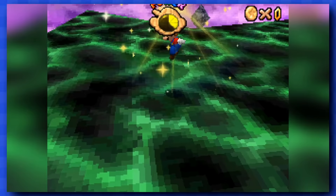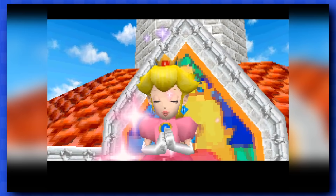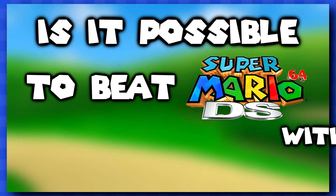And there we have it — we have the final star, and we saved Princess Peach and the world. Well, for now at least. Is it possible to beat Super Mario 64 DS without touching a single coin? Yes it is!